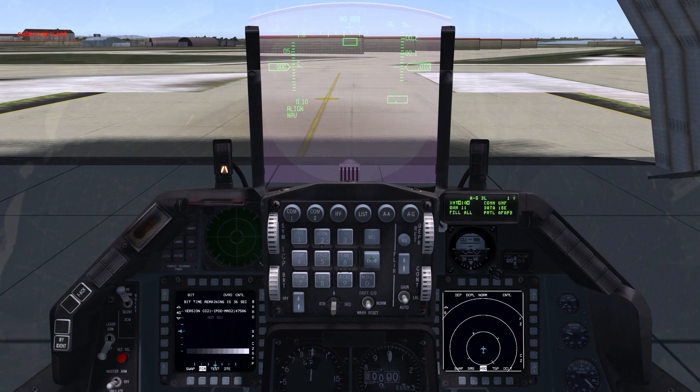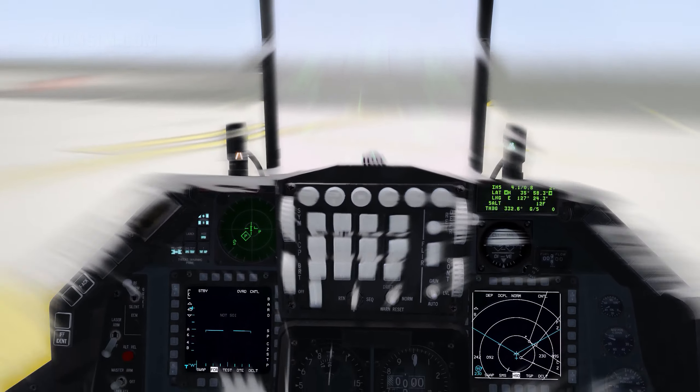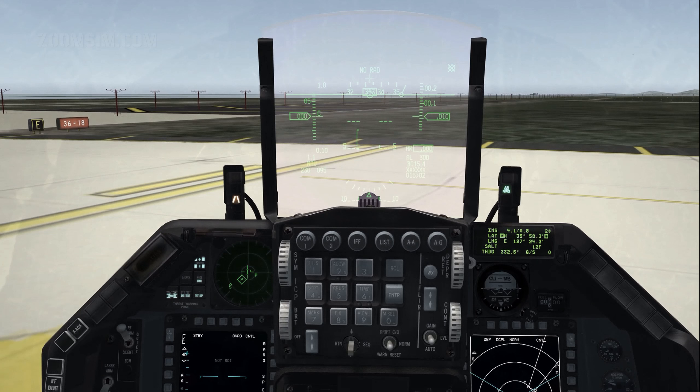Before takeoff, we set up the IDM. The FCR is set to Range While Search, or RWS, mode, with range set to 40 miles, a 60-degree azimuth sweep, and a 4-bar scan.